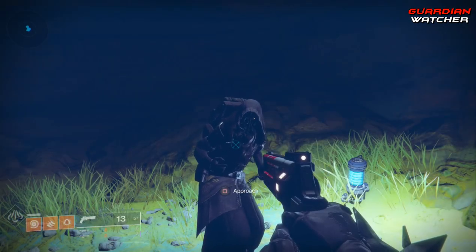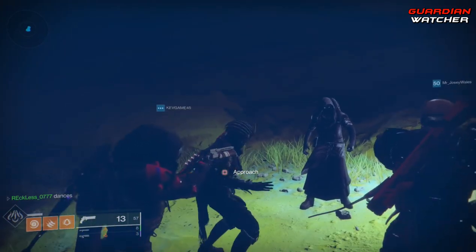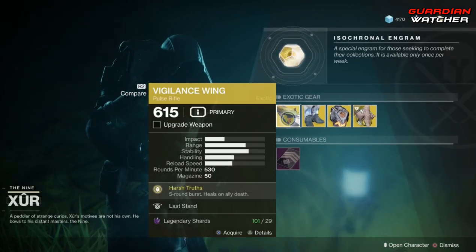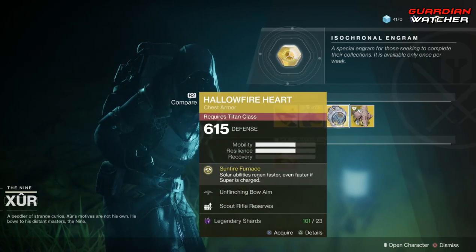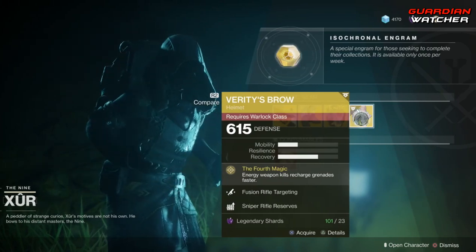Starting with the left hand side, we have the weapon of the week, which is the Vigilance Wing, an exotic pulse rifle. Then we have the Orpheus Rig for the Hunter, the Hollowfire Heart for the Titan, as well as Verity's Brow for the Warlock.